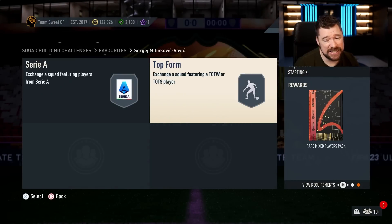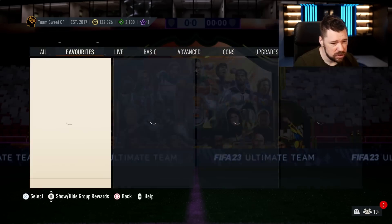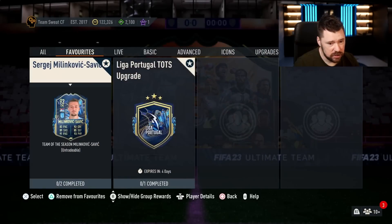He's massive as well. An 83 and an 87 with the Team of the Season — I think that's reasonable. You pop a shadow on him and play him as a DM: 89 acceleration, 93 sprint speed, good defensive stats, great physical. That's a nice card.